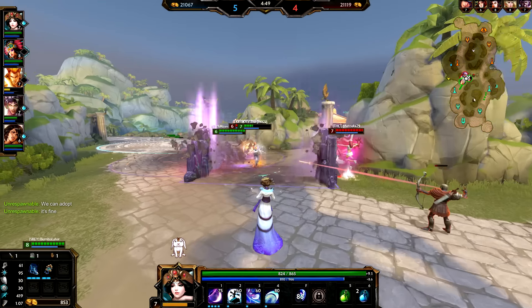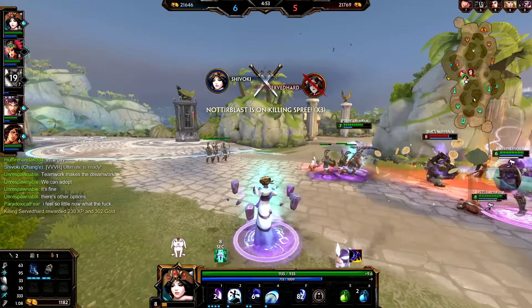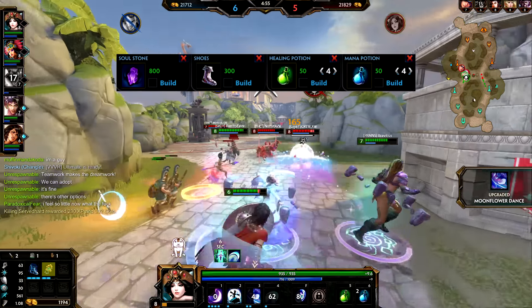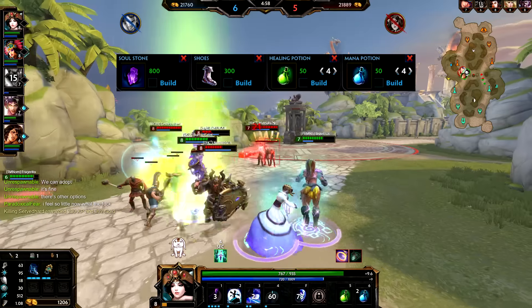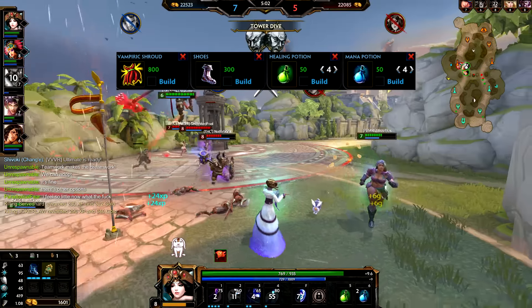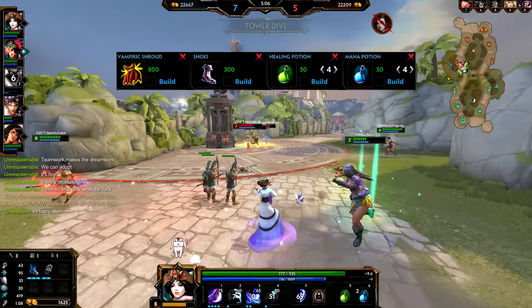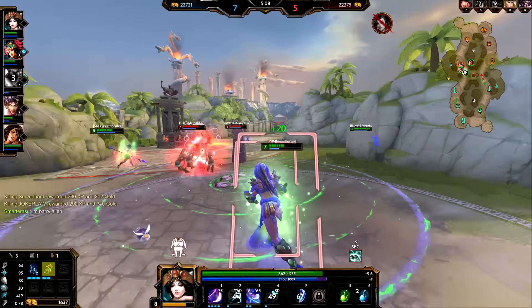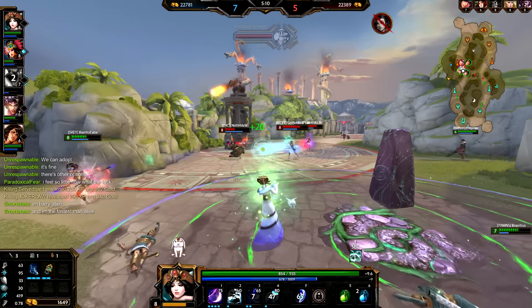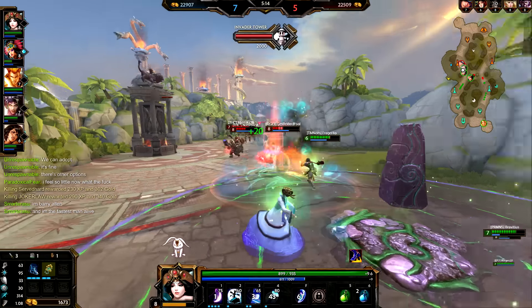I have about one to three typical start builds. Normally I go Soul Stone at level one with four mana pots and four health pots. If I want a safer route, I go Vampiric Shroud with boots, four health pots, and four mana pots. And if I want more early damage, I might rush Book of Thoth stacks or early Warlock stacks.